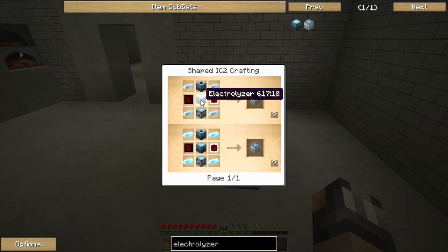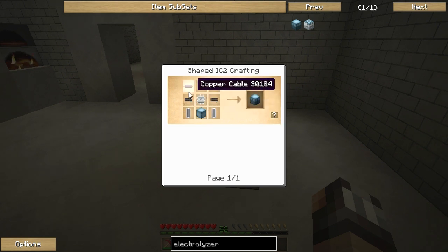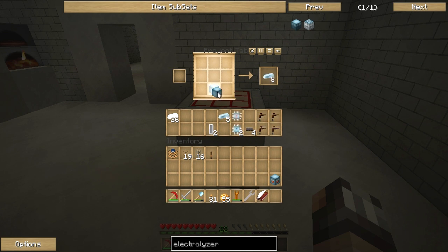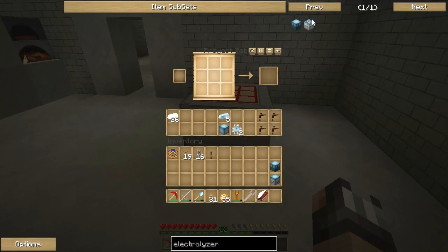The next machine in the industrial electrolyzer is the basic electrolyzer. It requires an electric circuit, four copper wires, two empty cells, and a machine block — really simple. We made all of this stuff in the previous episode. There's our electric circuit, let's get a couple of copper cables in there — bam, our electrolyzer is made. Excellent.